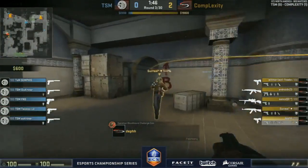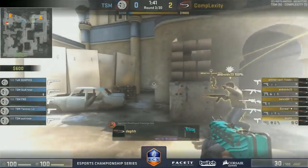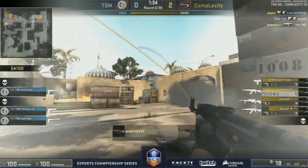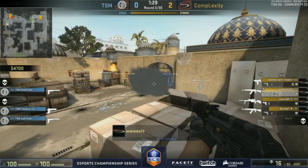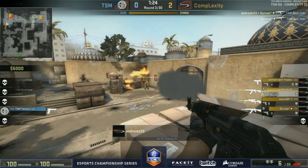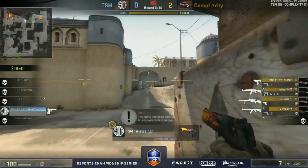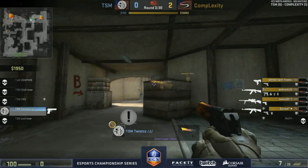It looks like there's three toward CT spawn. B rush comes in and it's only going to be one player — Semphis will be waiting. Here comes the rotation the CTs are predicting. Mac-10 takes it down, FNS coming up with the P250 trying to make something happen. CTs have position toward the back, just don't have the firepower to do anything. Four-on-one — Twist, can you do the same thing again with that Desert Eagle?